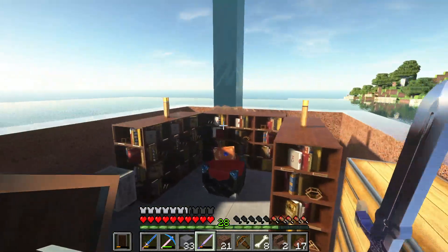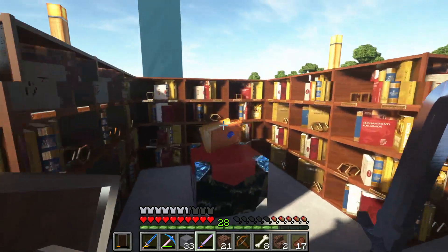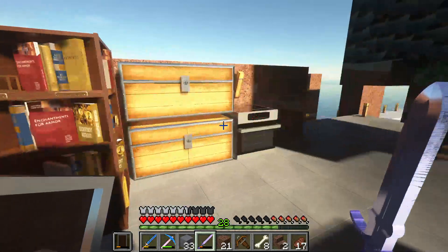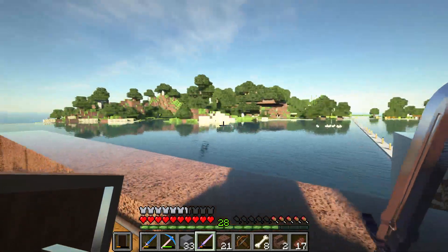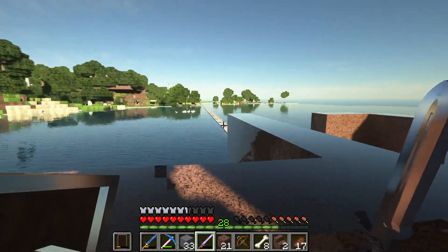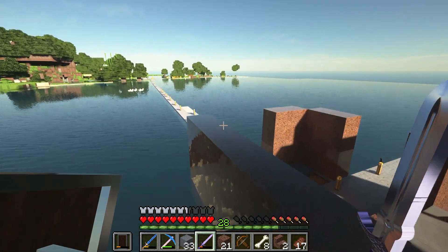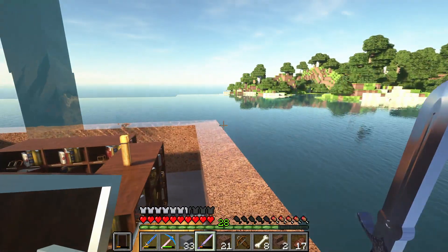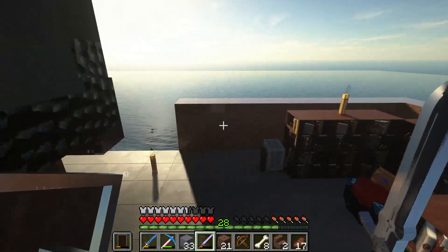Oh my goodness, some of these look absolutely gorgeous. Look at the water here — let's hop out on the ocean. Look at that water, that is insane. And look at the shininess of this granite. This used to be smooth stone but I like the look of granite so much after seeing it in ray trace.